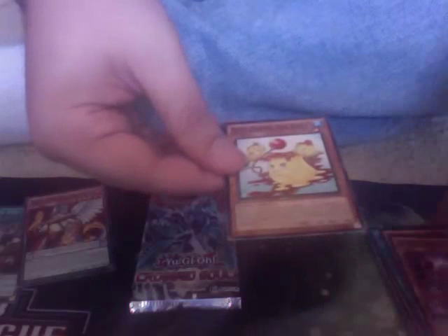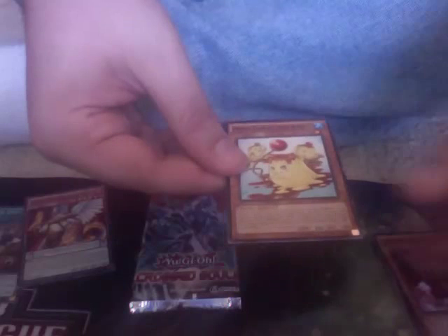Super Heavy Samurai Giga Gloves, Putrid Pudding Body Buddies — funny card — and another Necro guy. Last pack, let's see. Can we pull a holo? I have a good feeling about this one.